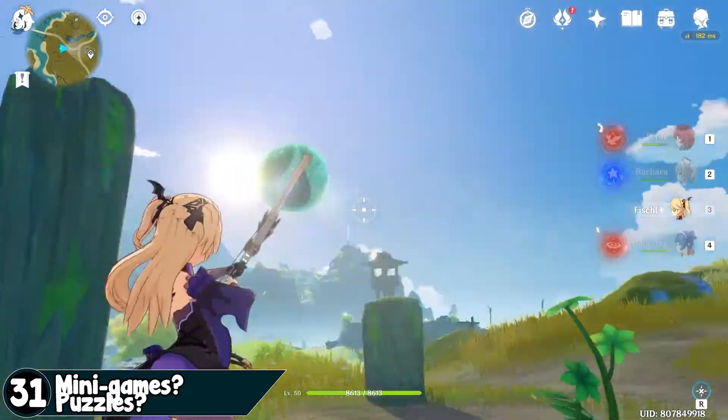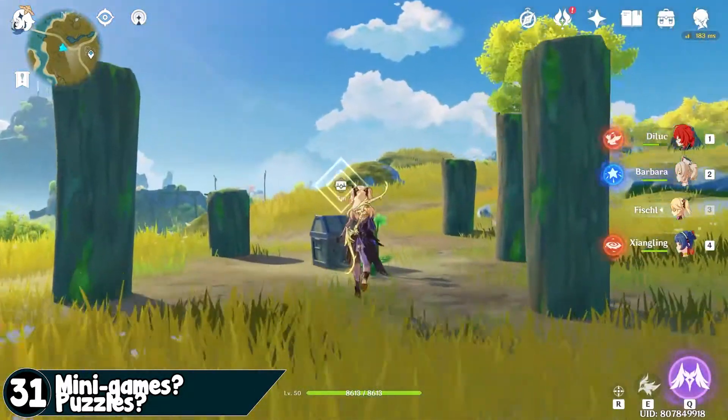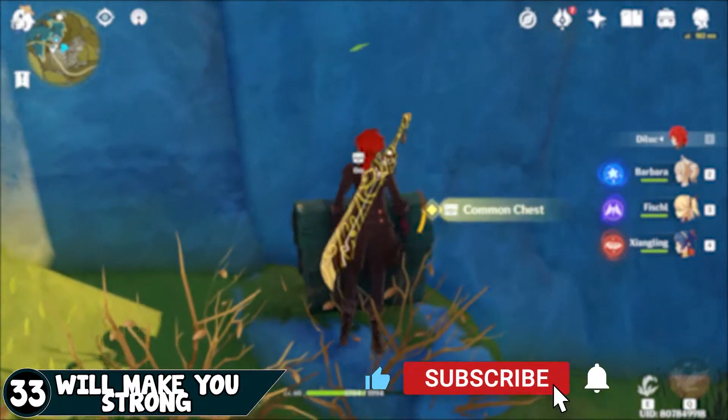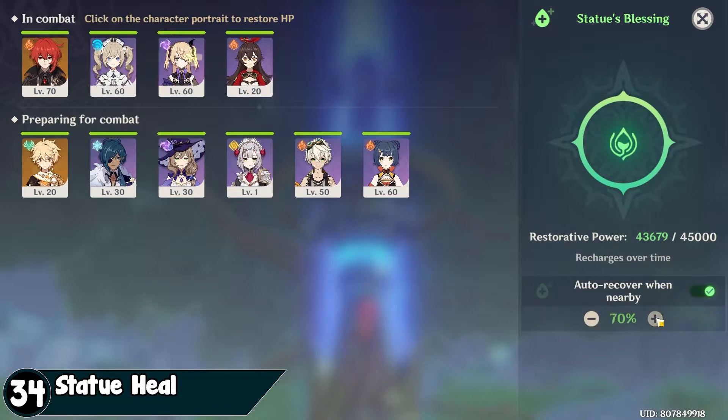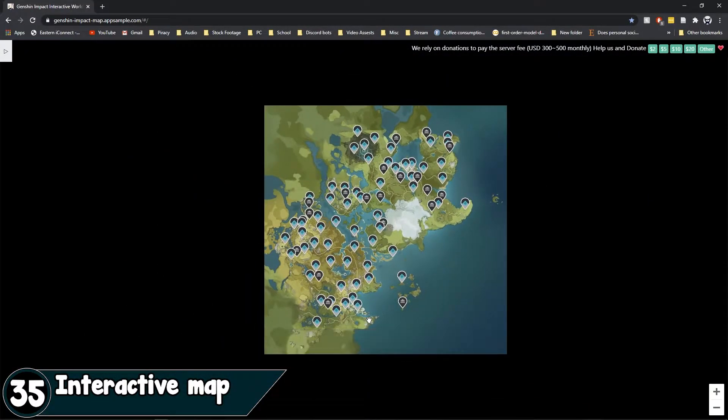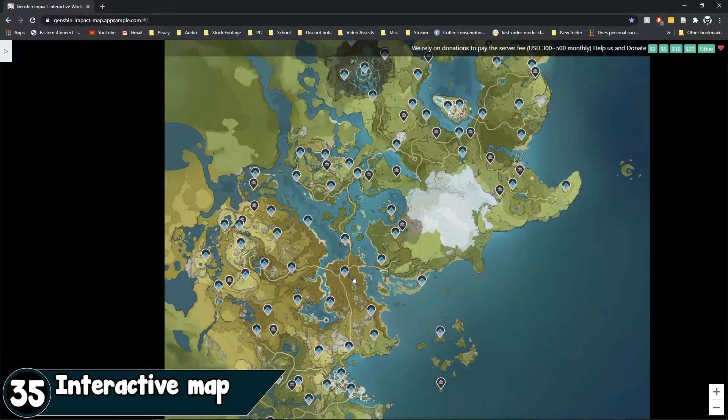Investigate objects and shoot certain things in the environment because it will give you chests. Also break suspicious-looking rocks. Like and subscribe — it's free. Statue of Seven heals and revives your team, so remember to use the slider. Use the interactive map to save yourself the hassle; it will make your exploring ten times easier.